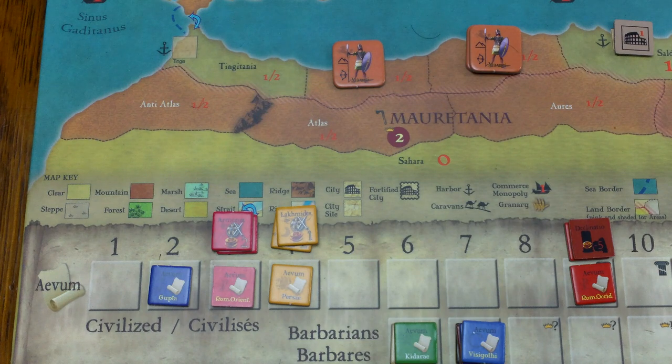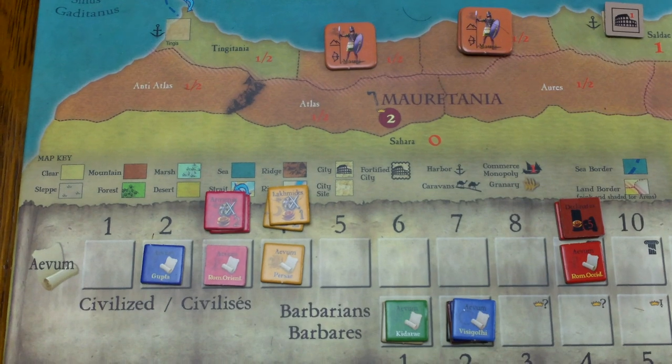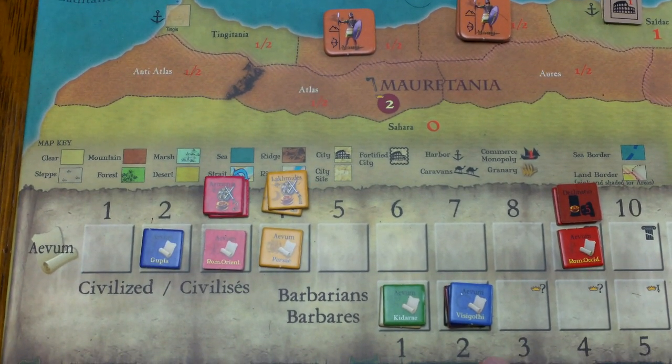Here's the Avum Chart, or the Age Chart. It's got markers for all the full-fledged nations. They're categorized into Barbarians at the bottom and Civilized at the top. Since Barbarians activate first, we're going to activate these guys. We start with the oldest Barbarians, which will be H2.